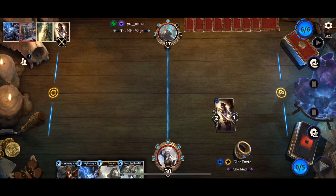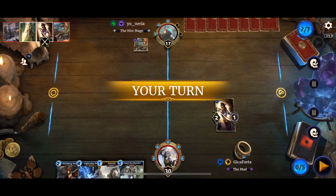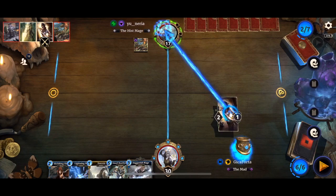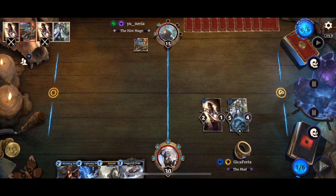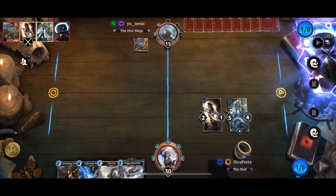In case my opponent lays down Fighters Guild Recruits or Sanctuary Pets, I've got Executes. A Daggerfall Mage — I'm going to make best use of my Magicka and Summon Gnarl Root Bender. We are running Lesser Wards, so if we draw one of those we can apply it to Gnarl and gain more cards.